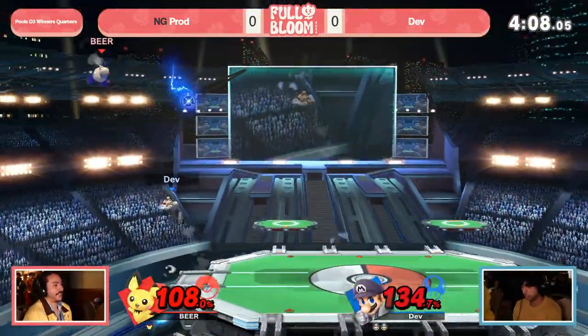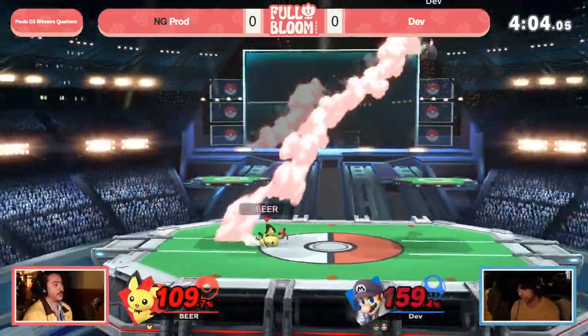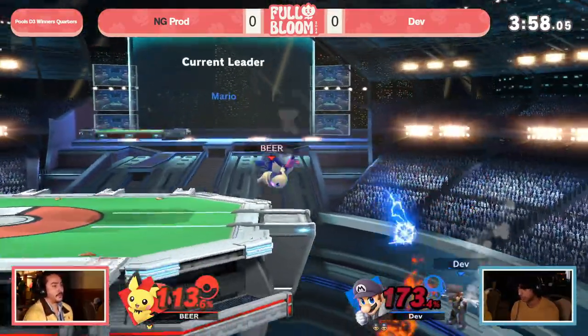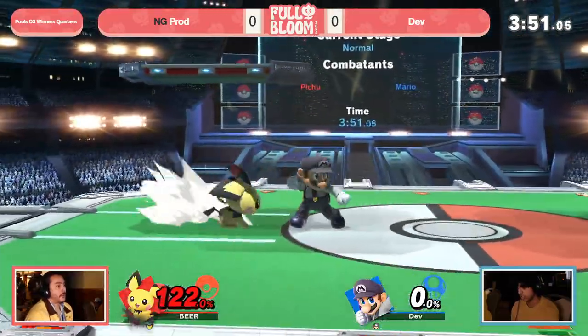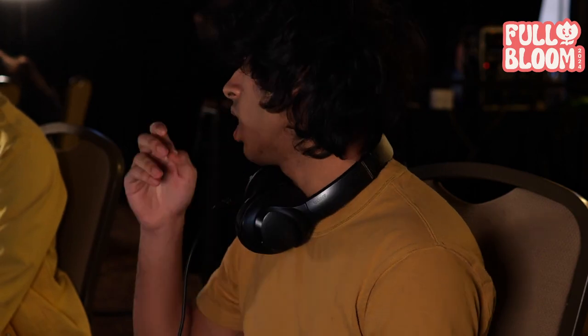And there's that just-throw-it-out up smash, because you never know — if it works, it works. Now Prod's DI was on point, but still needs to melt this Mario stock quick. Sitting at 173, but able to catch him off the ledge there with the down B. Sitting at 122, cannot afford to get up smashed here. But unfortunately, Dev just ready for that and takes game one.